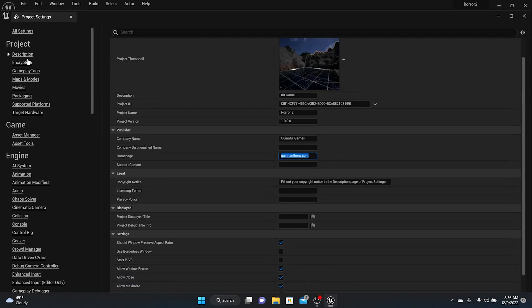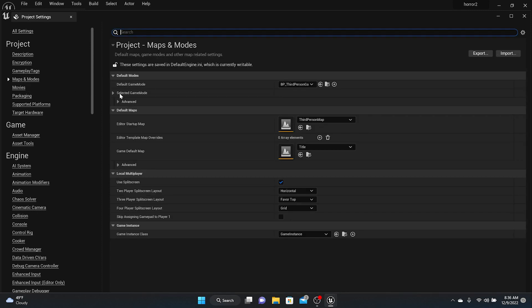Now come down to Maps and Modes. The Editor Startup Map doesn't matter — that's what opens every time you open the editor. But the Game Default Map is what opens every time someone launches the game, so you want it to go to your first level. Our first level is the Title Level, so set it to that.